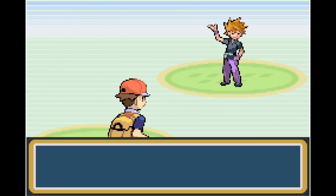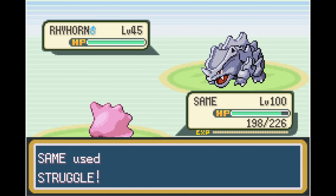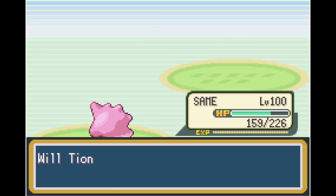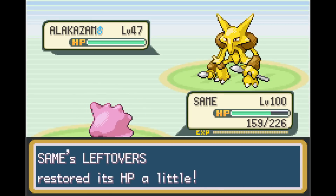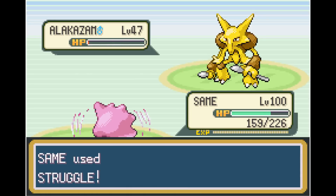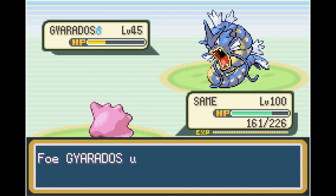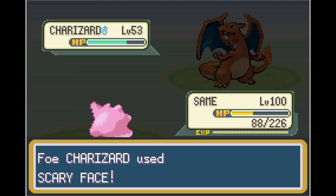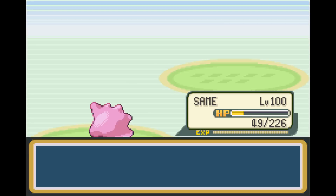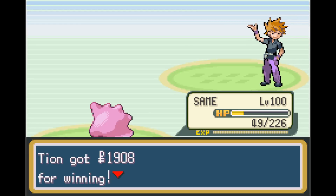Now that we're at level 100, we literally cannot get any stronger. We're able to two-shot Pidgeot and Rhyhorn pretty easily. Next up is Exeggutor, who barely survives the Struggle — one more is enough. Alakazam survives with only a sliver of HP and we take it out with another Struggle. Gyarados sets up Rain Dance to boost his Hydro Pump. But next up is Charizard — luck is on our side and we take out Charizard with a critical Struggle, beating our rival.